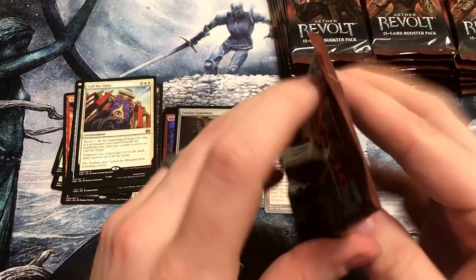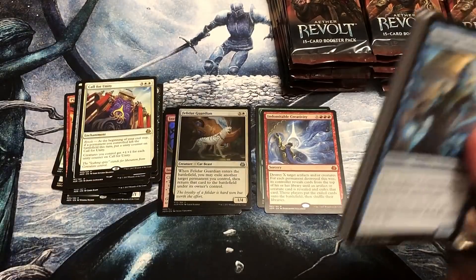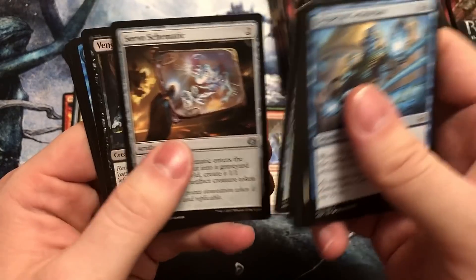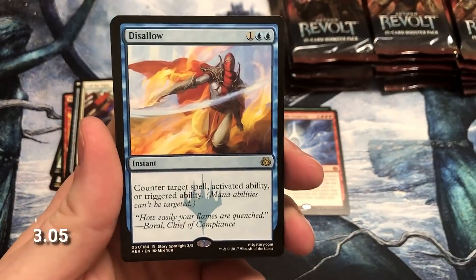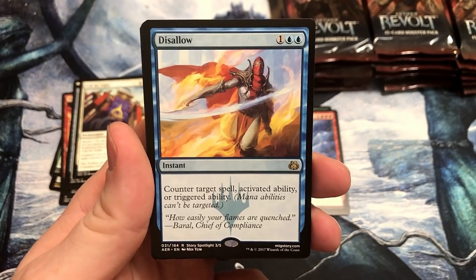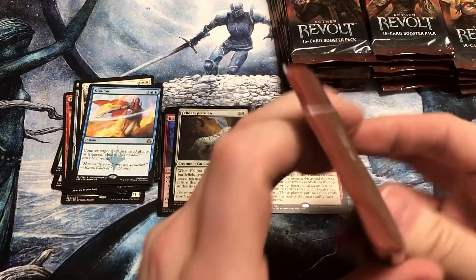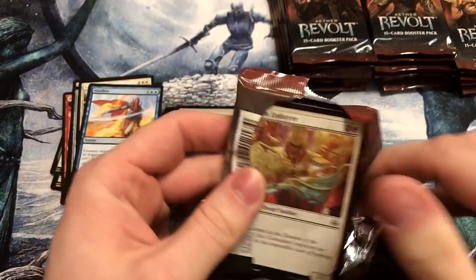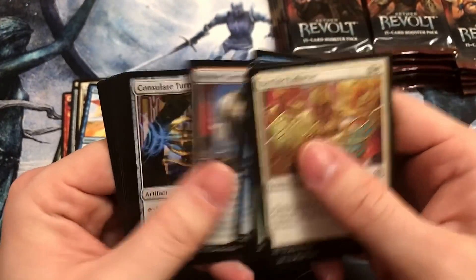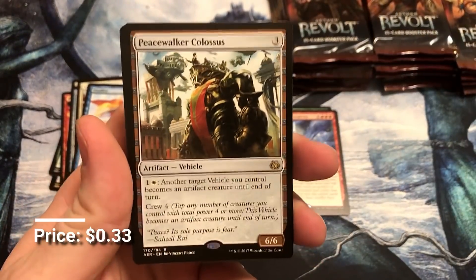Seems like a very political card. Come together, everybody wants to be friends. Kind of want a couple of those Disallows — that's a solid card for Commander. Being able to counter a spell or an ability? Real nice. Multi-purpose, multi-purpose. Looks like we're almost halfway through, so we've got still plenty of chances to invent something. Peace-Walker Colossus.